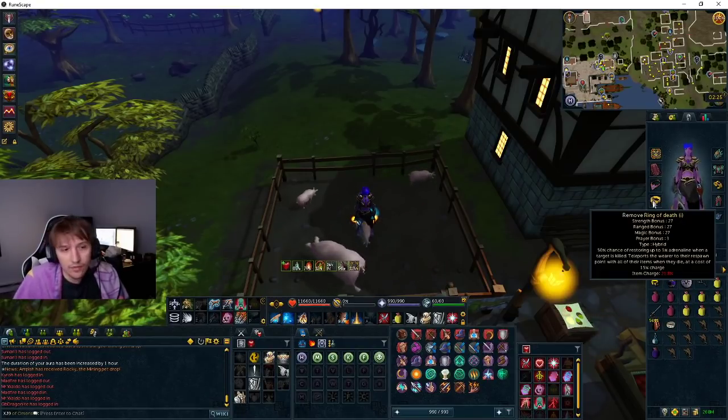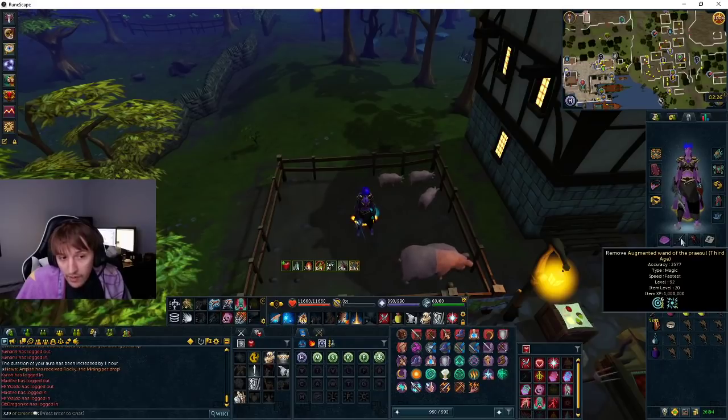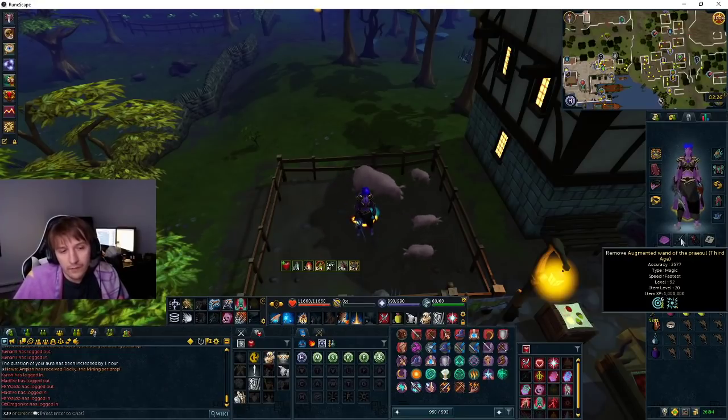And if you die, it's a cheap death. Rune pouch with air, chaos, and soul runes for debuffing. I have a wand of appraisal with perks in it — Precise 6, Aftershock 1. You can use a seismic wand, it'll do fine as well.